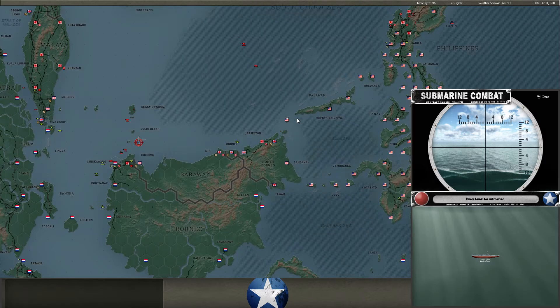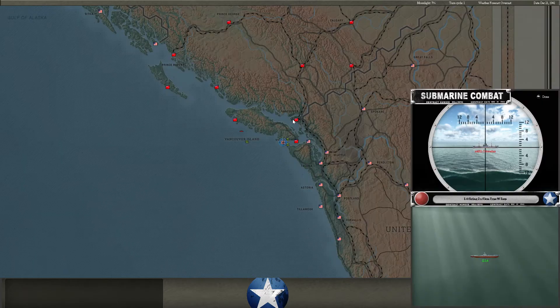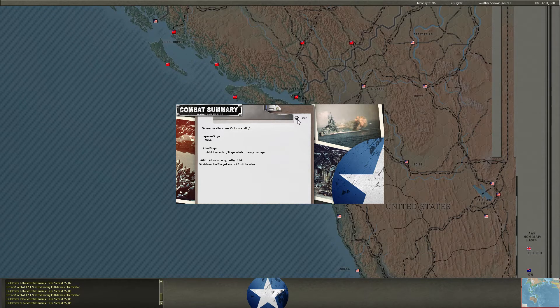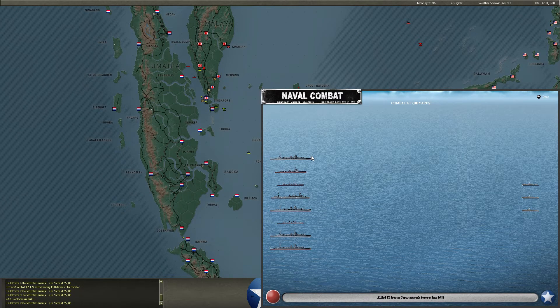We have some mine hit sounds — not exactly sure where that is. Some ASW action at northern Borneo. And we have some sub action right outside of Victoria. I do have ASW groups there; I'm disappointed they didn't do their job. It looks like Evokin loses one of his ex-AKLs right off Victoria, which is near Seattle and the Alaskan panhandle.